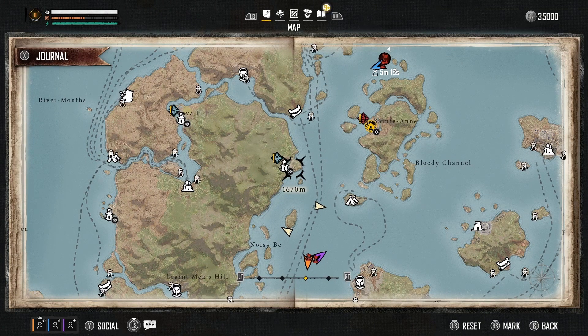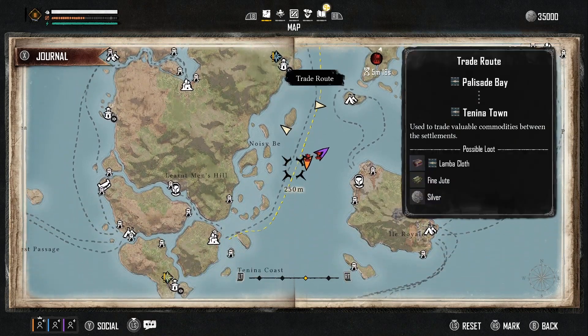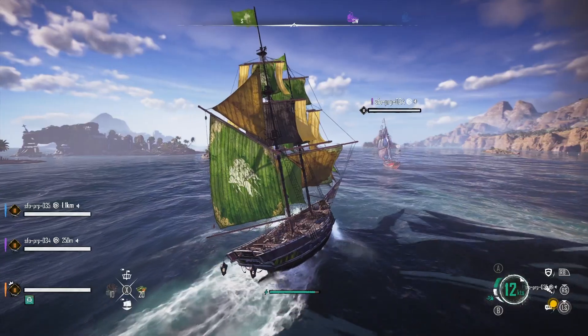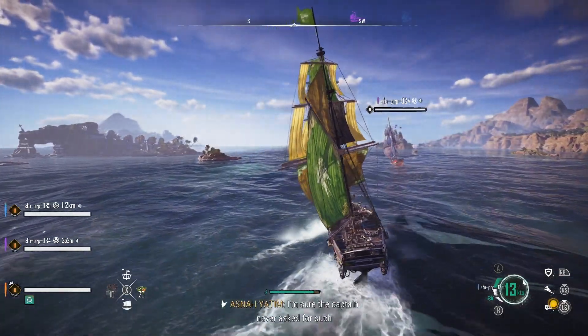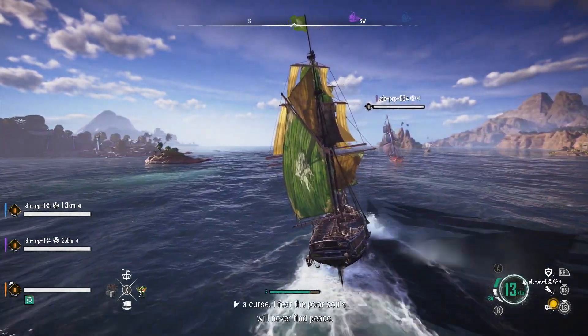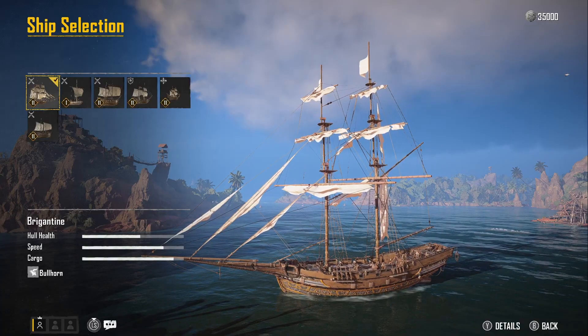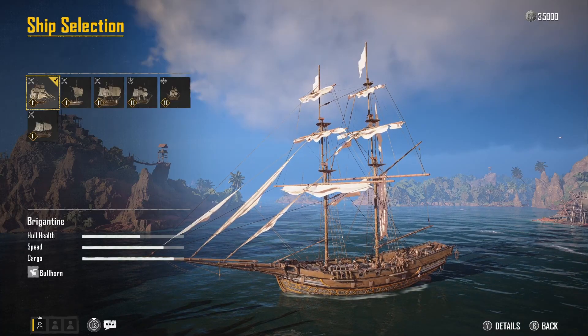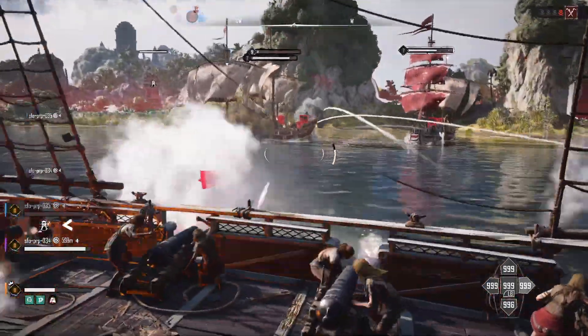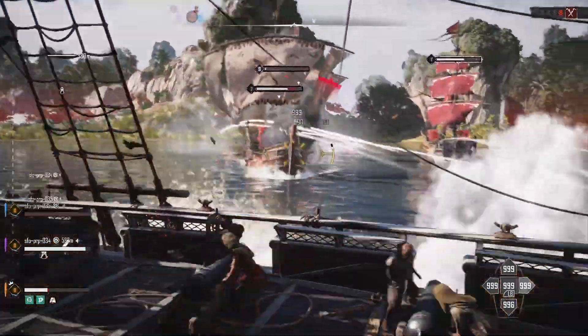As you take over more manufacturers, you can set up your own trade routes and establish yourself as an economic powerhouse in different regions across the Indian Ocean. We were intrigued by the possibility of setting up our own production chain, so my party started a Hostile Takeover world event. We had a small fleet of ships to choose from, and we all picked the Brigantine — a DPS-class ship designed for high damage and a quick getaway — loaded it up with hard-hitting cannons and missiles, and set sail.